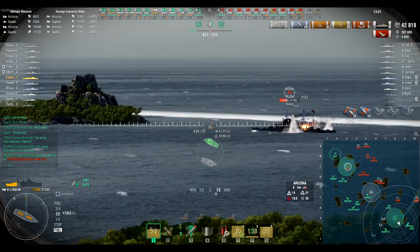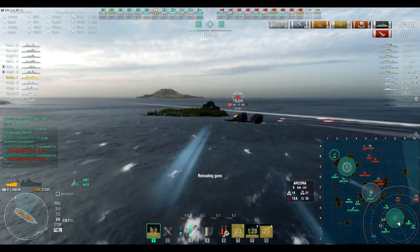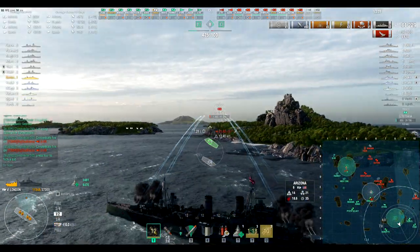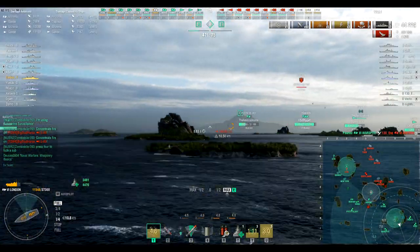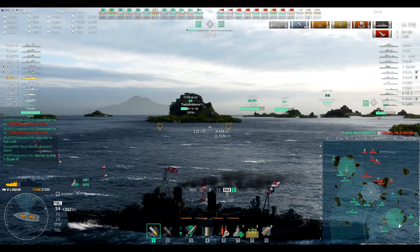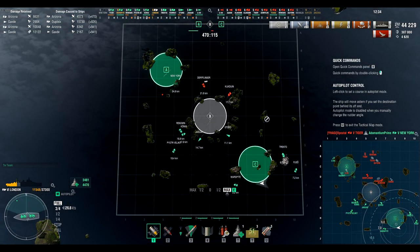We definitely took a beating early on. The AP is pretty good on this ship — eight-inch shells at tier six says a lot, since a lot of heavy cruisers at this tier have seven or seven-and-a-half-inch shells. The Arizona is burning to death. We got the Dupleix kill so let's come around and push into B, getting cross shots while keeping islands between me and the enemies. The enemy is pushing back down so I'll position to put the island between us.